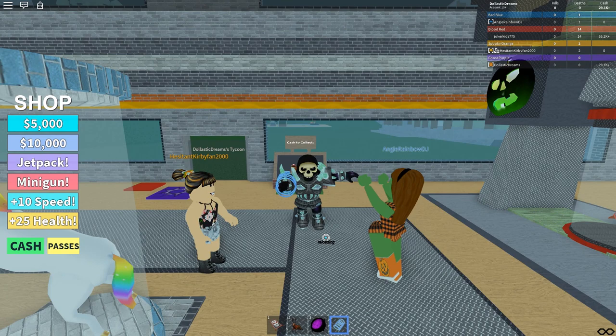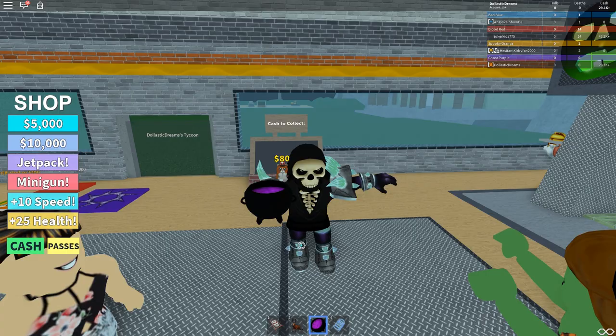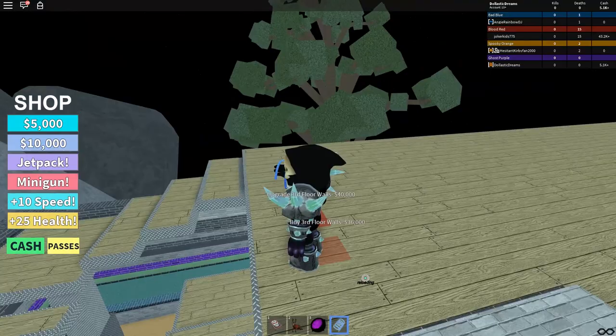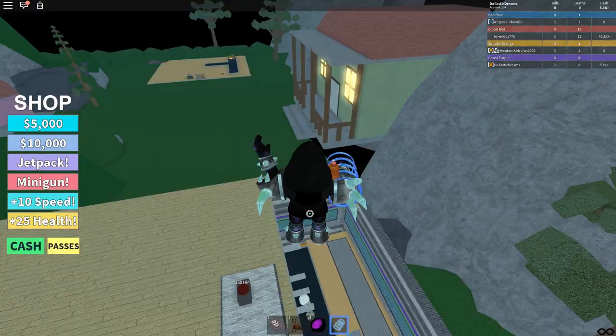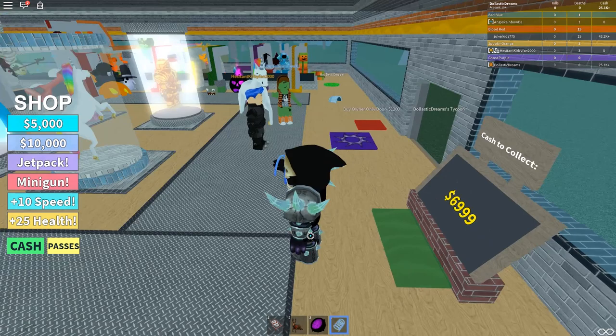I'm only dancing on one side — look at that isolation, I am isolating one of my shoulders! I just changed my costume too. Let's go upstairs and buy my third floor walls — upgrade third floor walls! But wait, I didn't even get walls? You tricked me! I'll bring death upon you — do you know who I am? I'm the grim reaper! You do not play with the grim reaper. I need 40,000.